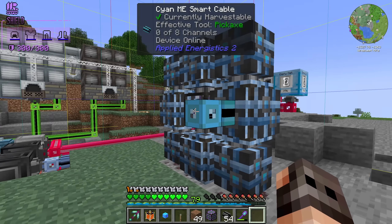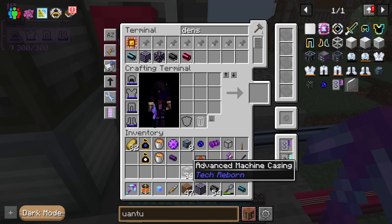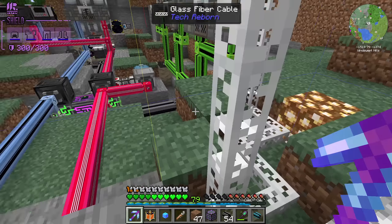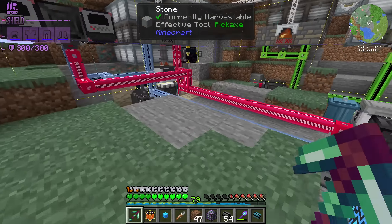You can have P2P tunnels before or after the quantum link — a cable goes directly into it or you can have a P2P tunnel on either side. The important thing is let's upgrade our machine casings first. I have already set up the pattern — yep, we're missing some, but we have the dust and the machine can cook it for me.